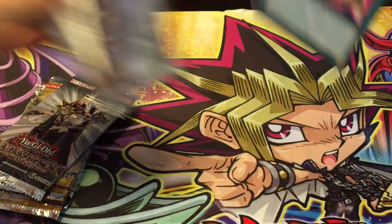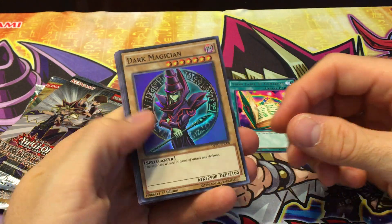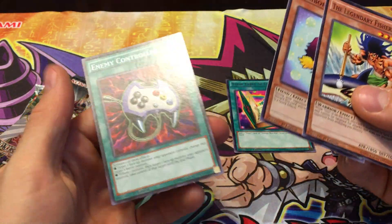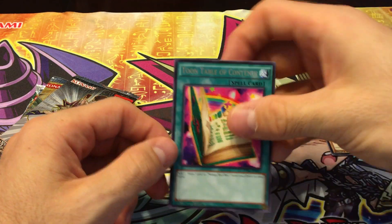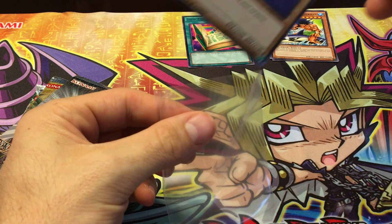Oh nice, a Toon Table of Contents - very good. Ooh, a Dark Magician super rare, awesome! Also got Legendary Fisherman, very cool card, Kuriboh with an alternate artwork, and Enemy Controller, also a good card. So we got some nice stuff out of that - good commons, good rares, the best rare in the set, one of the best rares out there value-wise, and a super rare Dark Magician.